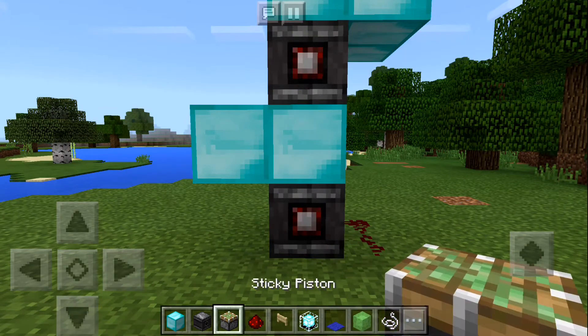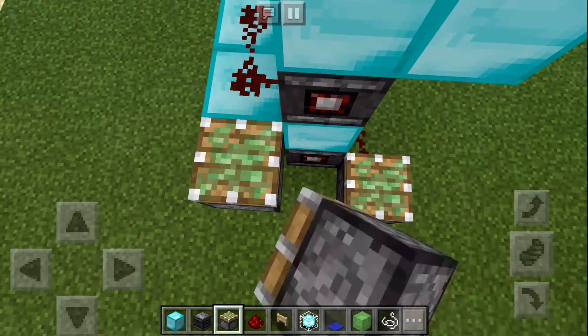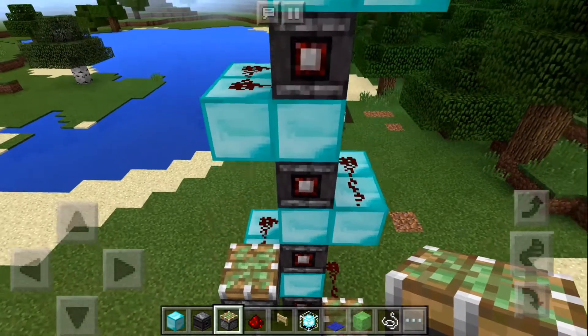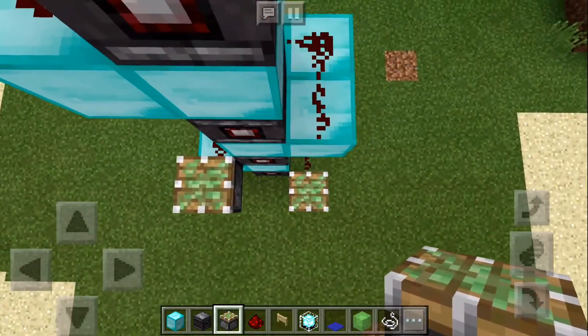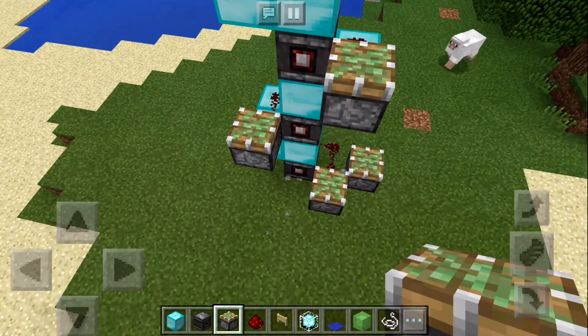Now walk to the other side and we're going to add some sticky pistons — one on the ground, and then just above the redstone on each diamond level.